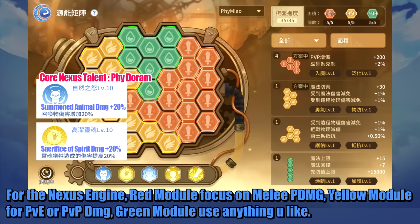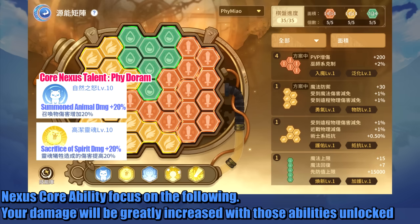For the Nexus Engine, the red module focuses on melee physical damage, the yellow module is for PvE or PvP damage, and the green module you can use anything you like. Your damage will be greatly increased with the core abilities unlocked.